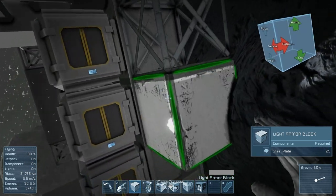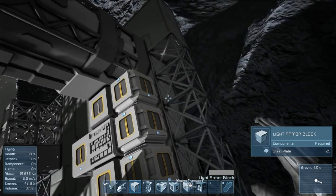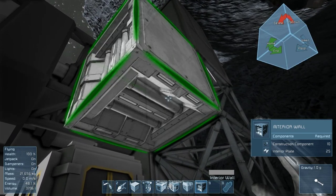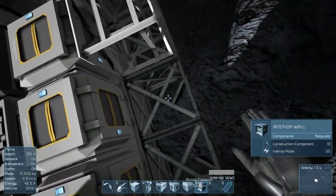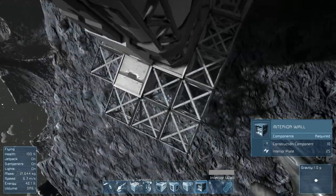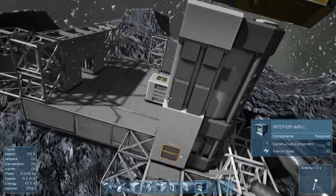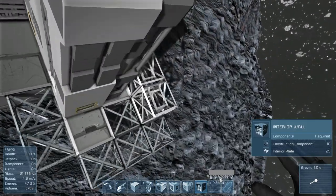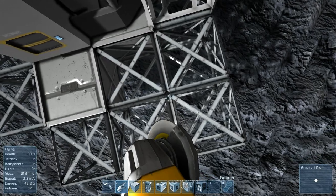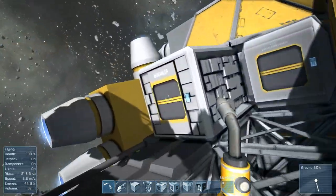I really get disoriented in this game when I get turned around. That's going to be interior plates facing the other way — a wall of interior plates. Then we'll have a door right here. We're going to need more interior plates. Trying to figure out how I want to do this to make it look cool. I think it's going to look pretty sweet.